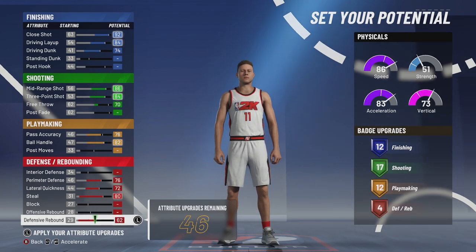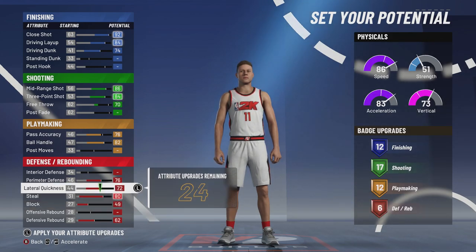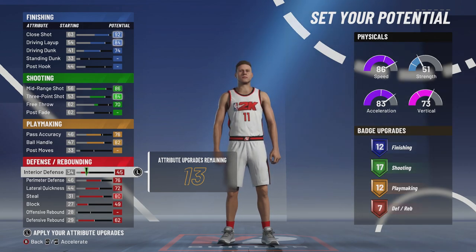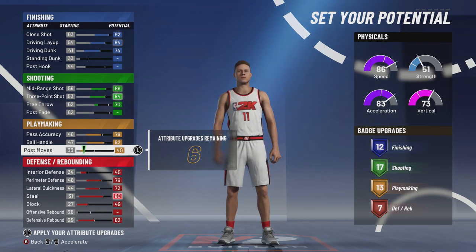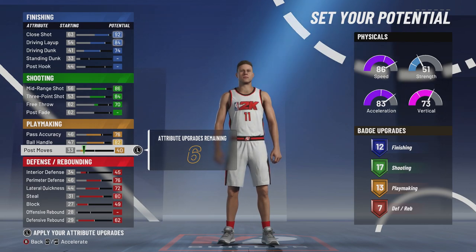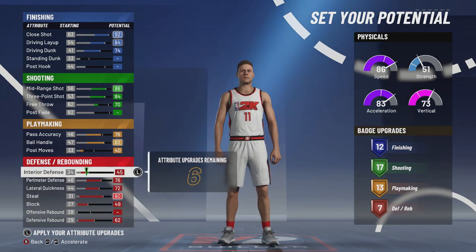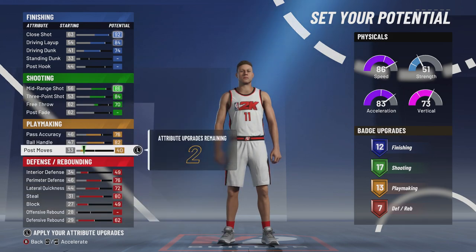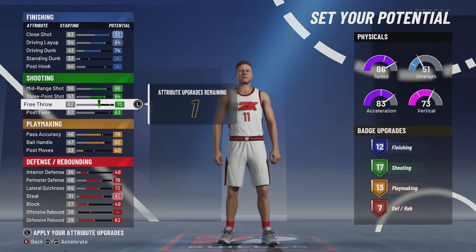Defensive rebound — we're going to move that up and watch the defensive badges skyrocket. We're going to move up block just because six defensive badges is pretty good. Interior defense — move it up just enough to get seven. Post moves up just enough to get 13 playmaking badges. With the six remaining attribute upgrades, we'll put the rest on interior defense, and the last two on free throw.